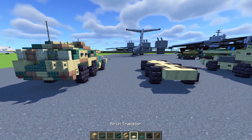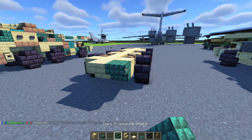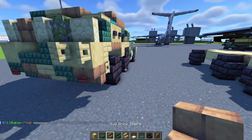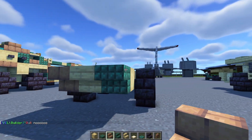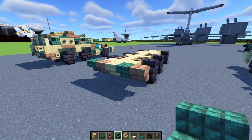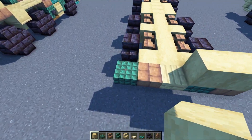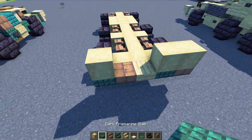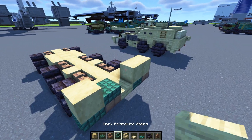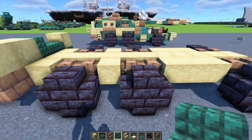In the back we'll add in a birch stairs right in the middle, dark prismarine stairs on the right hand side of it, and mud brick stairs on either side of that, and dark prismarine stairs on the left. Then we'll add in stripped birch wood — the middle part two blocks wide. Then one in the corner, a dark prismarine slab right there, and then dark prismarine stairs right next to that.